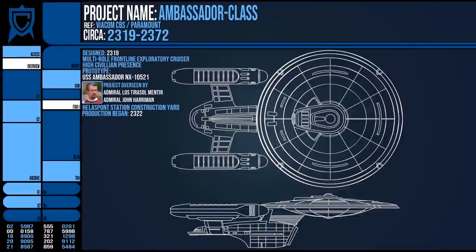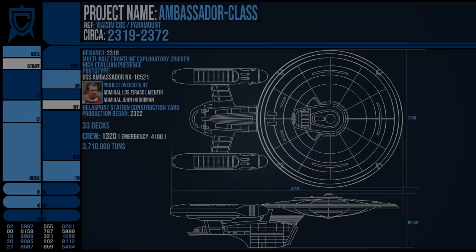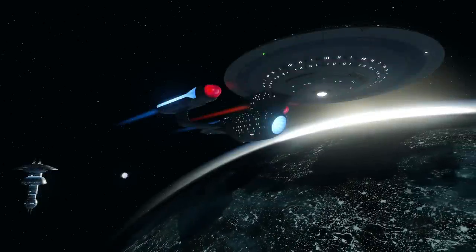The class was 526 metres long, 283 wide and 101.9 metres tall, covering 33 decks. The vessel had a crew of around 1,320 souls, but had an emergency capacity of 4,100 people. It weighed in at 3,710,000 metric tons — far too large for a comfortable atmospheric flight, let alone a planetary landing.